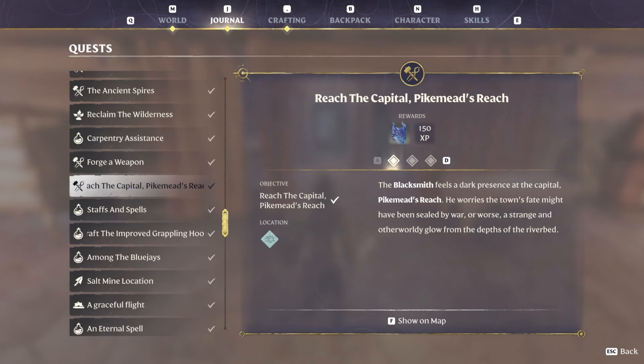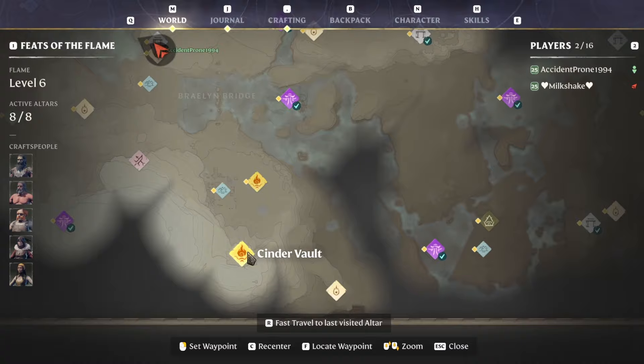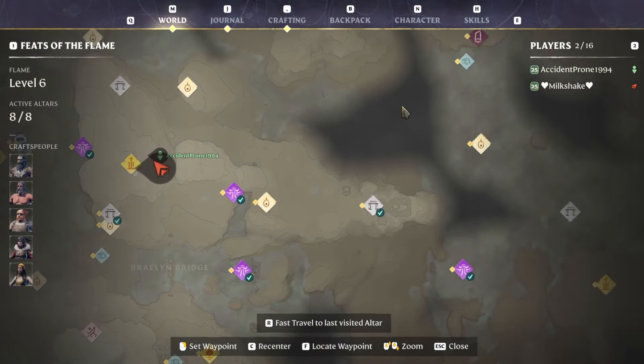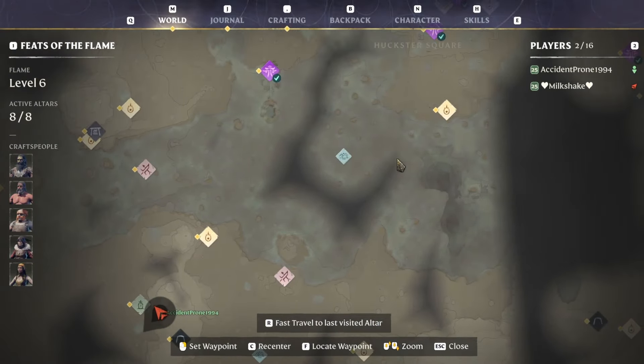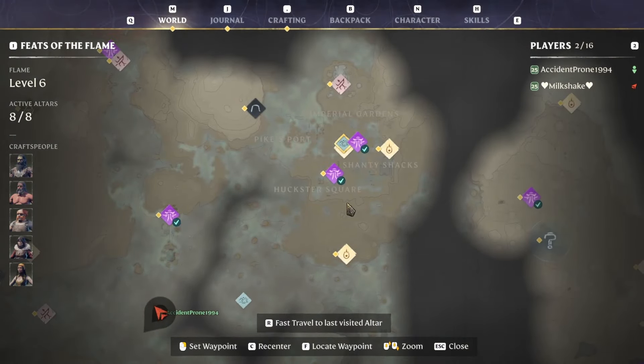When you're ready to quest, you'll usually get a quest called 'Reach the Capital: Pikemead's Reach' and it will put a big marker on your map. I'll show you the exact route in a second. The closest spire you can fast travel to is Revelwood, and I highly recommend a good glider to get there, otherwise you'll be running quite a bit of the way.